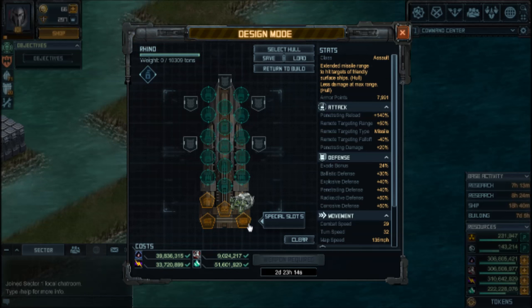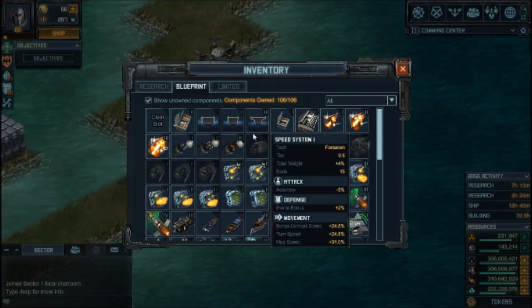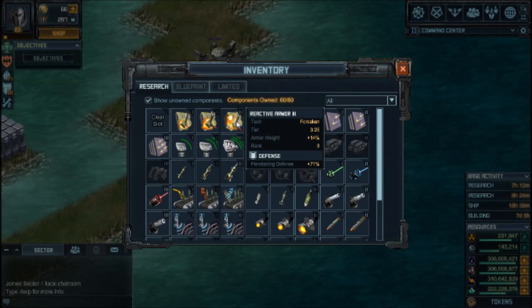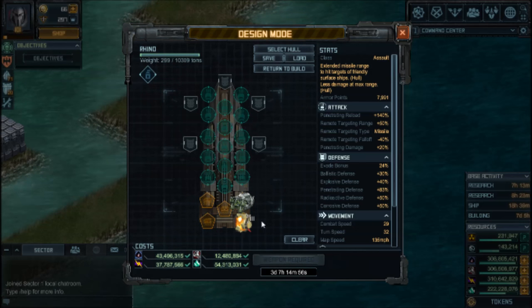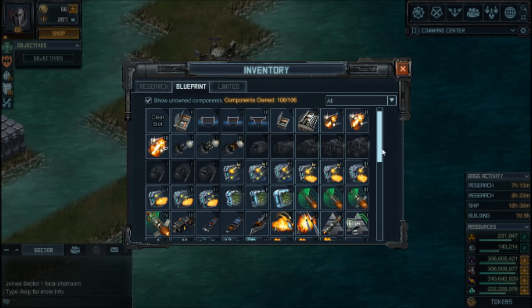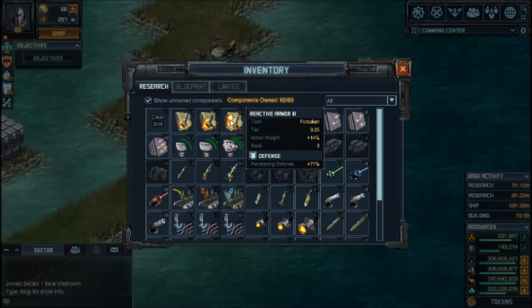Second, let's pick a resistance special. This raid only deals missile and corrosive damage. There's nothing we can do about corrosive through specials, so the best special from the research tab is Reactive Armor 3. With a little bit of retrofit it can give you about 75% resistance against missiles. Mine's at R3, so I get 71%, which already brings the Rhino to 83% resistance on its own.